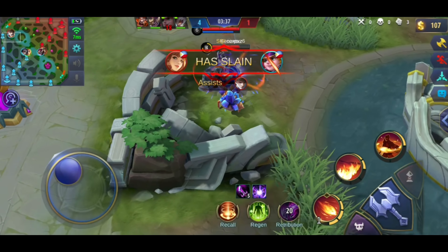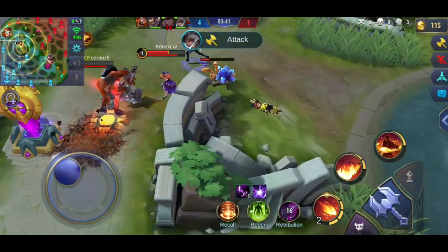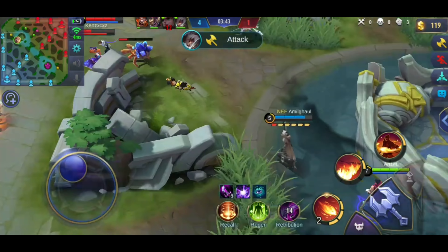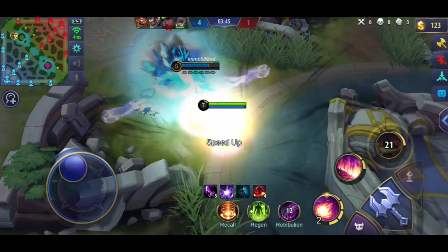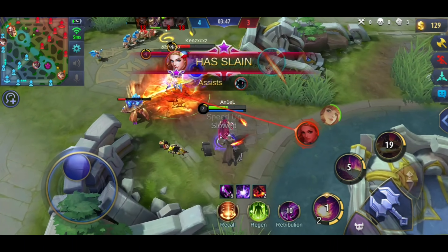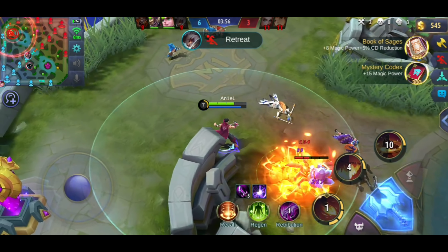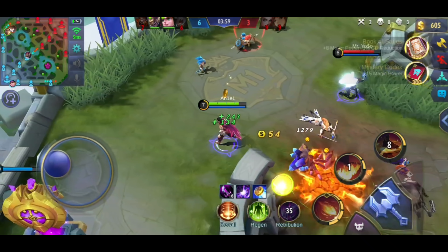Dito, kung mapapansin nyo, merong team fight sa top. So ibig sabihin kailangan namin mag-back up doon. Dito, mapapansin nyo na na-cancel ko yung ultimate ni Odette gamit yung second skill. Ibig sabihin, kayang mag-cancel ni Valir ng mga channeling na skills kapag ginamit niya ang second skill.